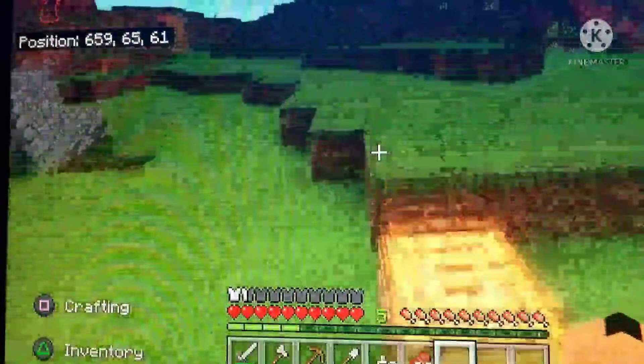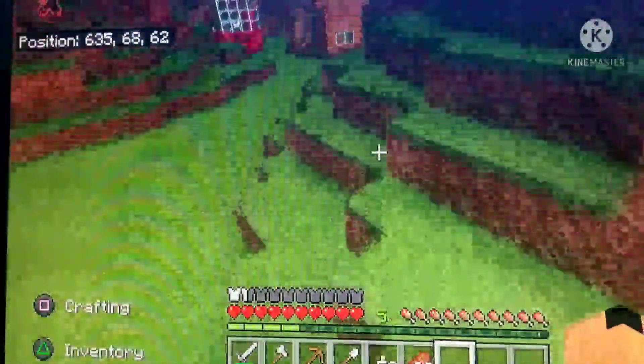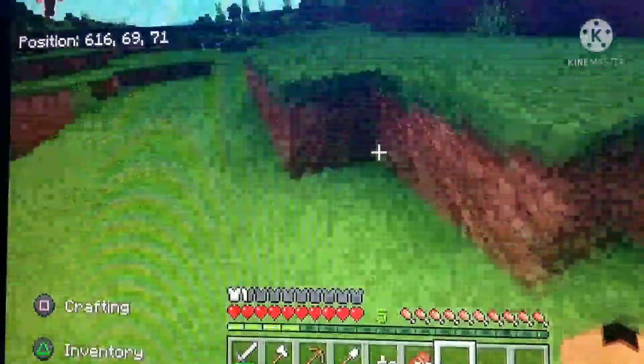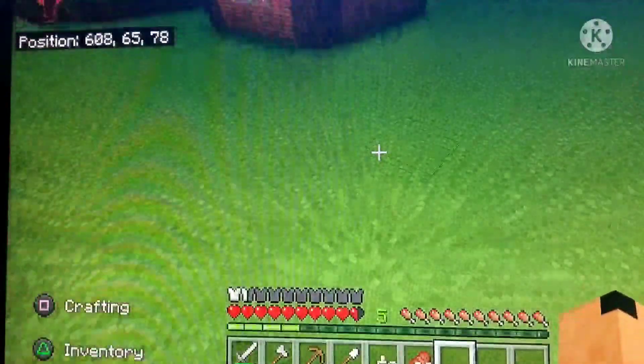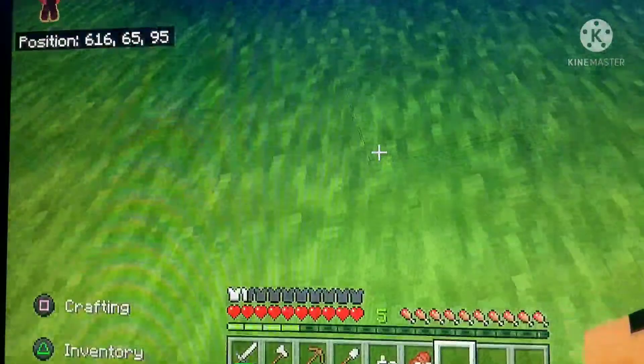I had an idea of using a water bucket. The first time I did it, then I died again. Then I did it but I guess I took the water away too fast and died again. So finally I just went down and placed blocks as I was falling.